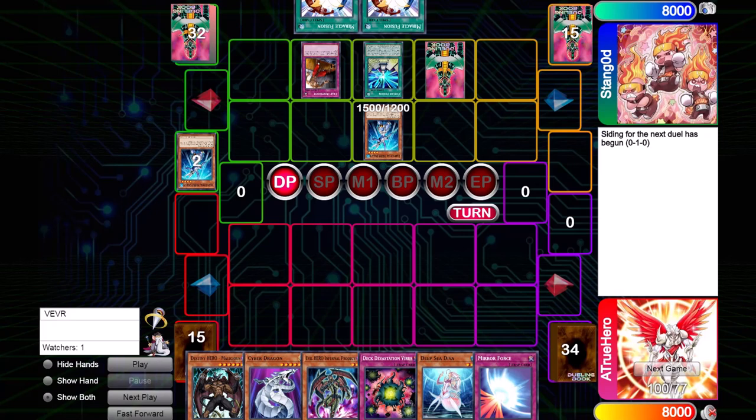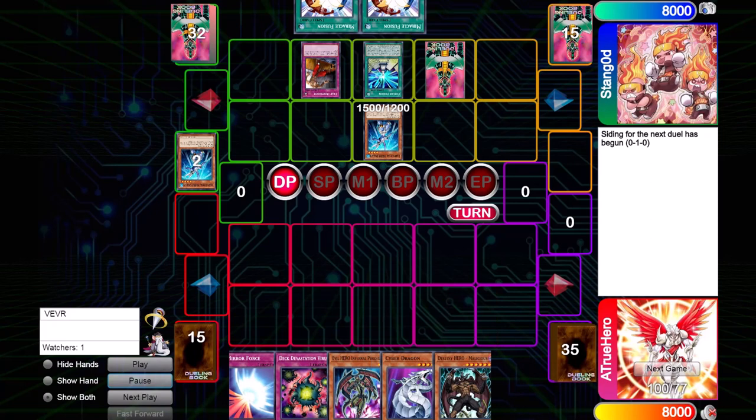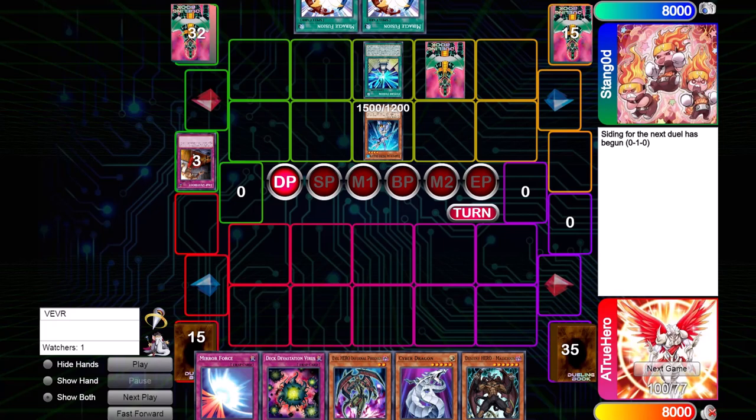That puts me in a very awkward situation. He sends back my Diva, and my hand went from mid to bad — he can see I have Diva and Mirror Force, two cards which don't do much in this current game state. Now I have two options: summon Cyber Dragon and run over, or Special Summon Prodigy and tribute for Mobius. Generally, D.Va Hero Beat players — and Hero Beat players in general — will not summon Ocean without a battle trap such as Mirror Force, Deep Prison, or Book of Moon to protect it. So I don't want to just lose my Cyber Dragon.